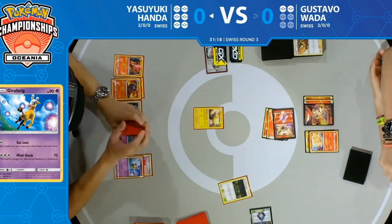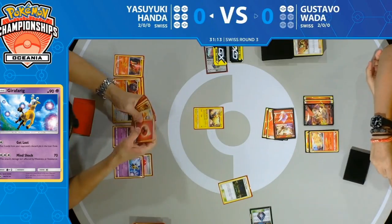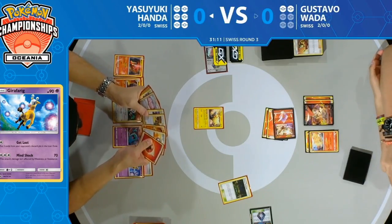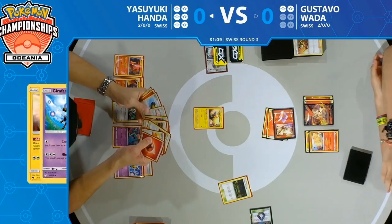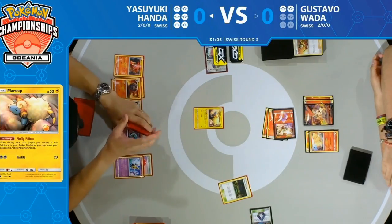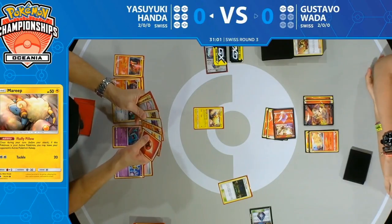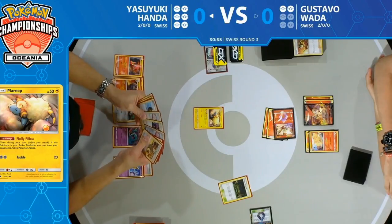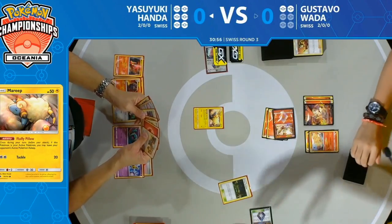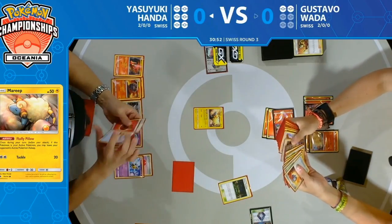A little bit sketchy — there's only one Mareep, but I think there are about 10-11 cards in the deck, so pretty good odds of finding it. It's kind of a catch-all: 'I've got the Wobbuffet so you can't attack with Prism Star, but now I have the Mareep to put you to sleep.' So it's really relying on Gustavo to hit double heads on the Slumbering Forest sleep check, plus finding a Switch.